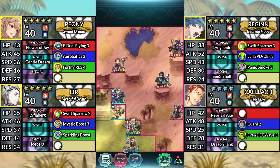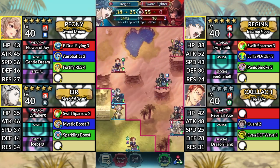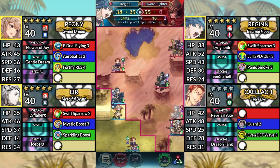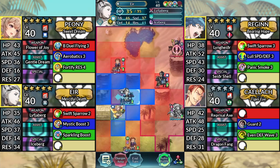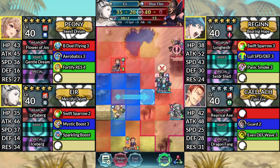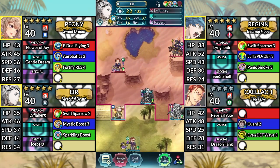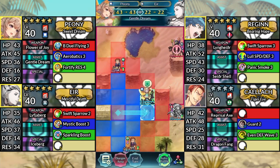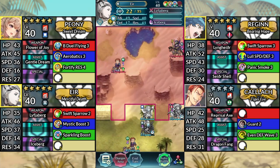For turn 4, move Reginn to the right and attack the Sword Fighter. Then canto up one space. Move Eir to the right and attack the Blue Flyer. Move Peony to the right and dance Eir. Then move Eir down. Afterwards, end your turn.